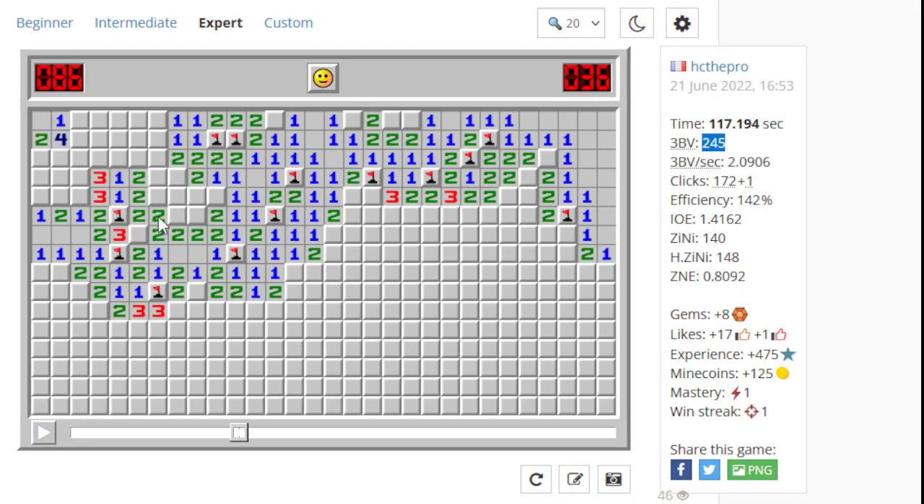Especially going down first, because this is going to be like a two no matter what. So it's cleared. Bit unlucky there hitting the wall four, so there's no way to continue there. In this case this is the safe option — once we revealed this two we go flag, flag, and then chord.